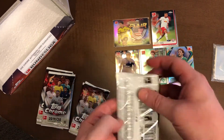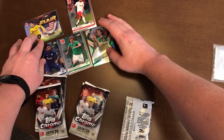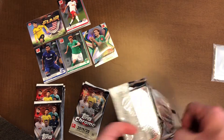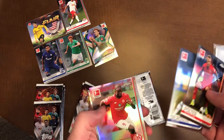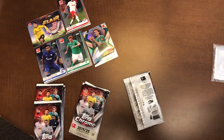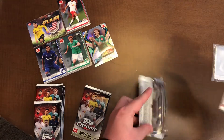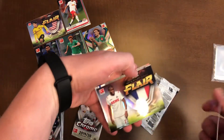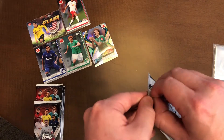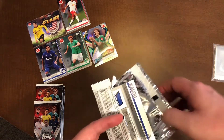Those cards have the Rated Rookie logo, where Topps doesn't really have a soccer Rookie logo yet. I would imagine at some point in the future they will have some sort of Rookie-related soccer logo. They do have a UFC Rookie card logo. Tyler Adams is another good one — I don't know where he's going to be going, but he might move. Since 2018, we have seen Panini use the Rookie card logo and the Rated Rookie logo as well.